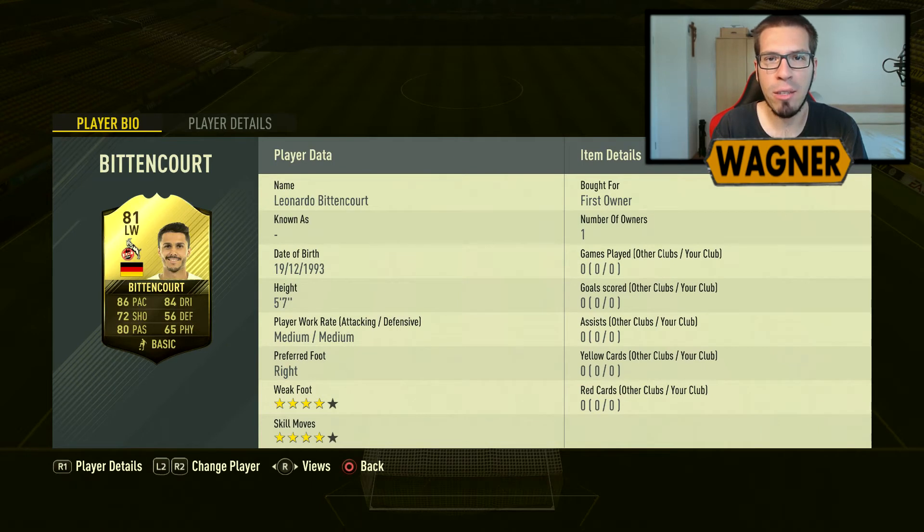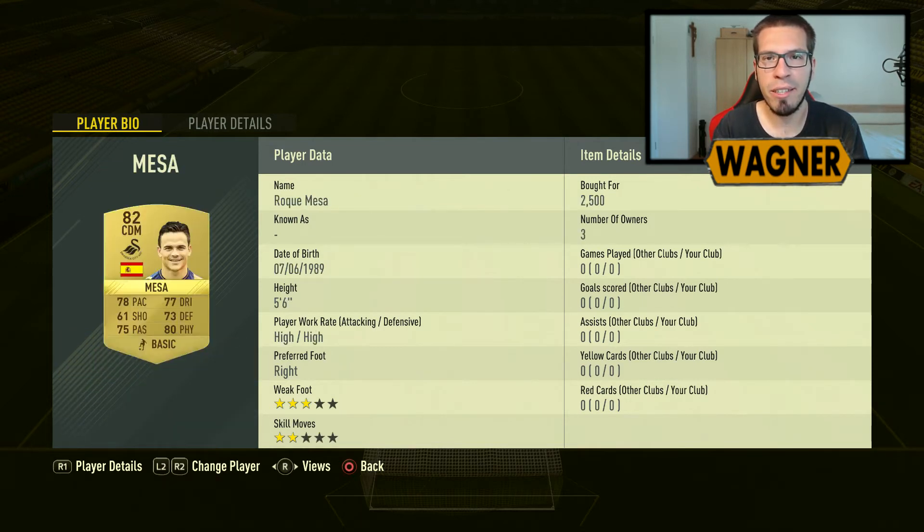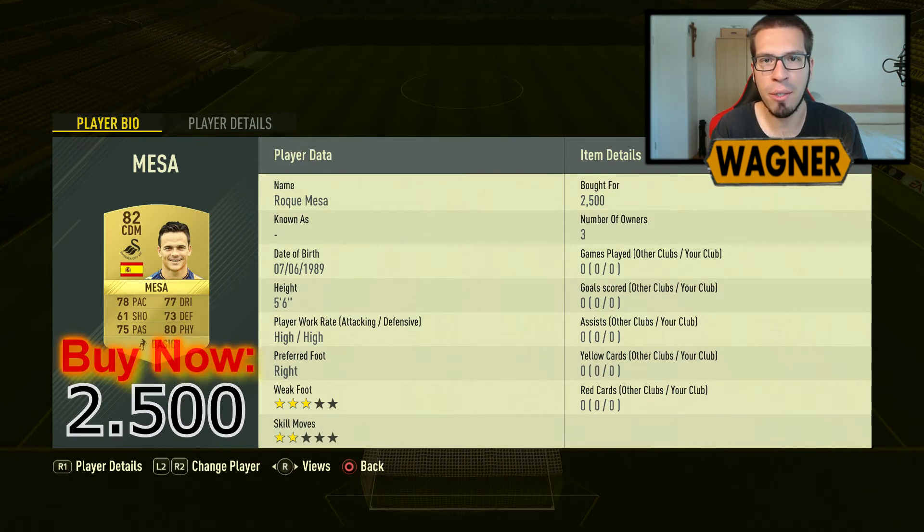The 81 rated Leonardo Bittencourt is the inform we need for this challenge, he links with Mertesacker, 23000 coins. Our CDM is the transferred 82 rated Roque Mesa from Swansea City, 2500 coins.